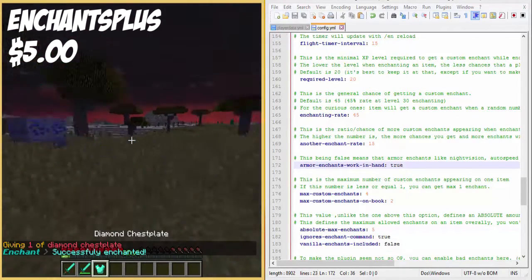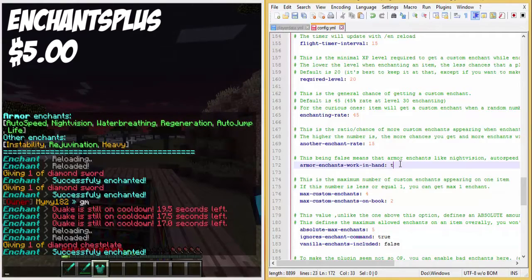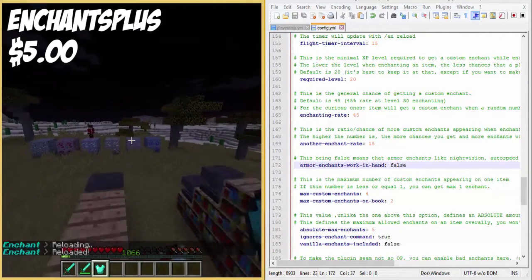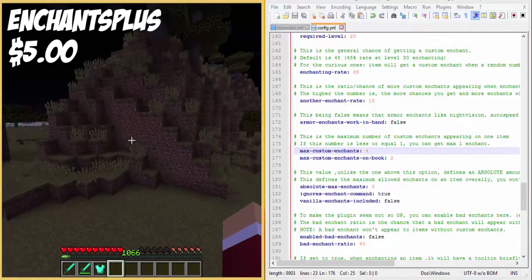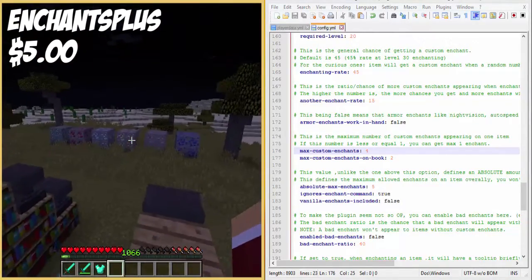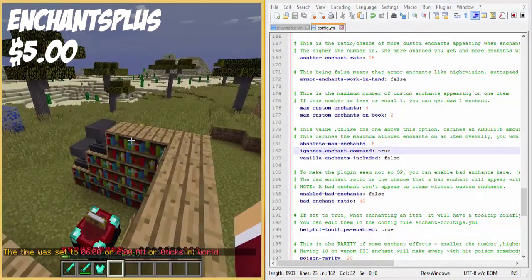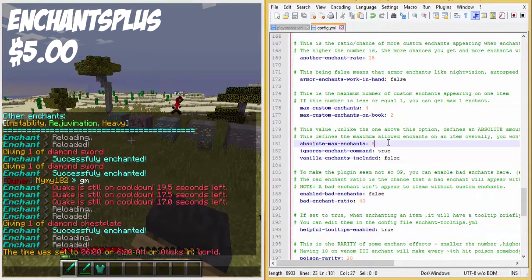Armor enchants also work while holding the item in your hand - so if I hold the autospeed item, there you go, I'm getting speed automatically without even having the armor on. The max custom enchants you can have on one item is four, and on books it's two. The absolute max enchants is five - you can change that. The EN enchant command ignores the max enchants limit.